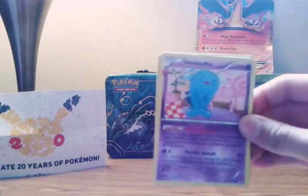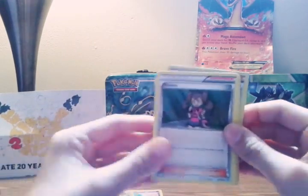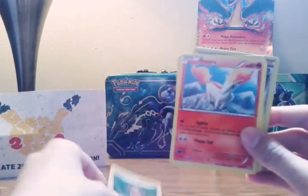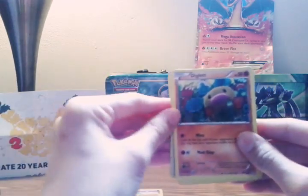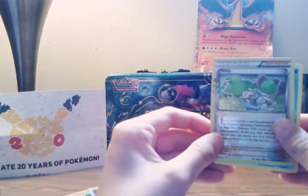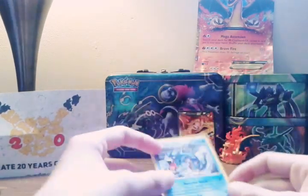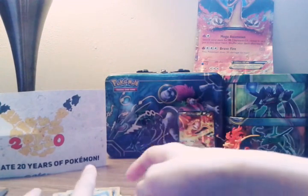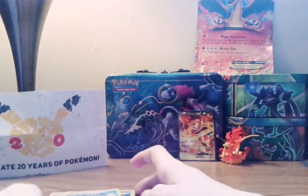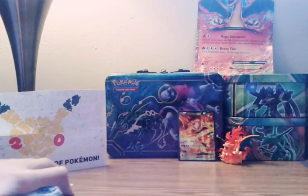Our first card from the Venusaur pack is a Wobbuffet, Pokemon Fan Club, a Shauna, Pontella, a Diglett, a Grass Energy, Shelter, Gastly, Wally, and a Gyarados. I don't think there's a card trick on these. We'll put those to the side and get our Pikachu pack out.